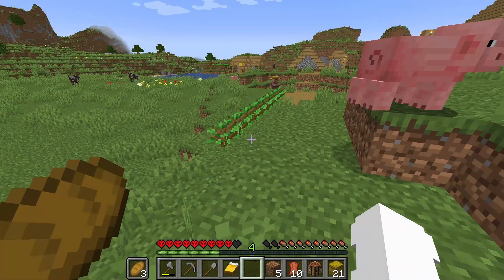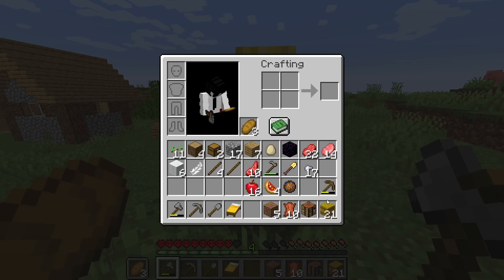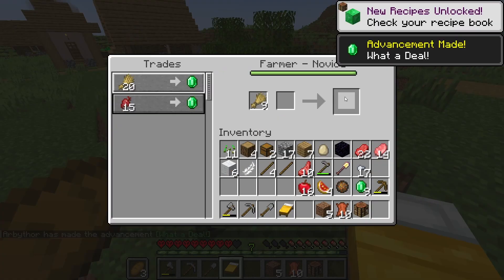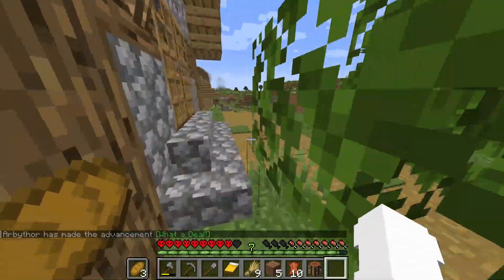I got some trees planted — hopefully those grow. Alright, this guy takes wheat, so let's turn this into wheat real quick. Alright, we have nine emeralds. Now we need to just get more wheat.